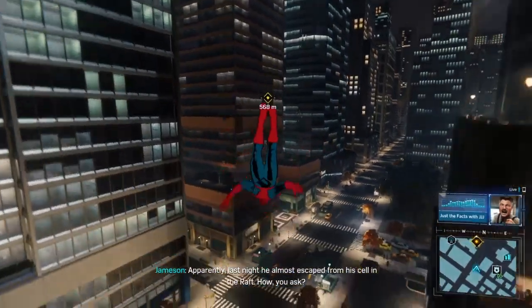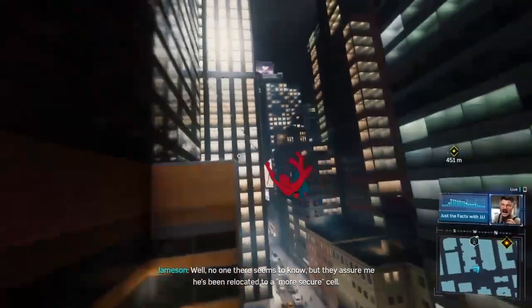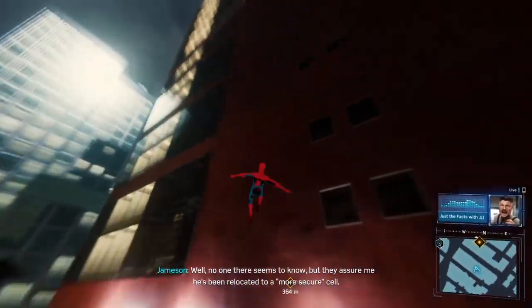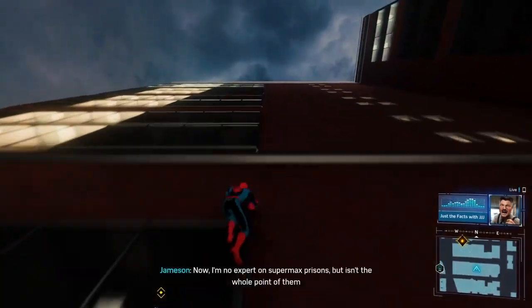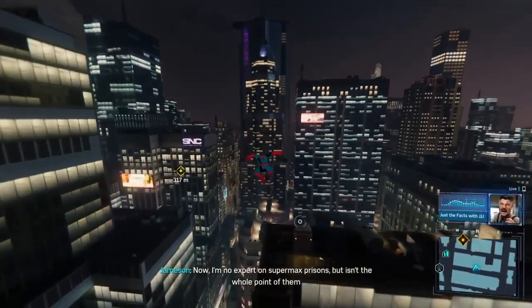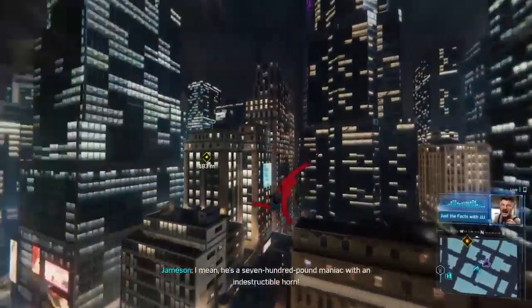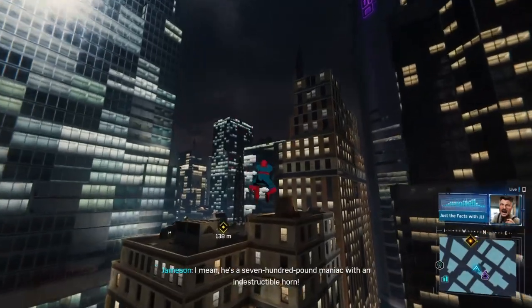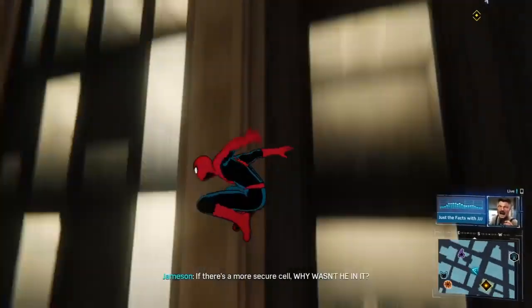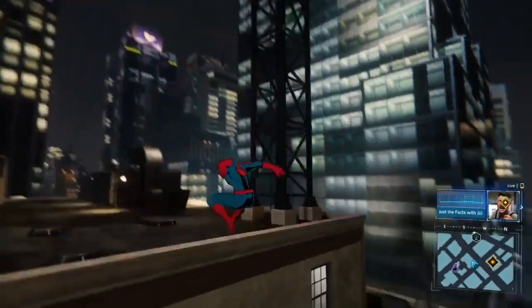Apparently, last night, he almost escaped from his cell in the raft. How, you ask? Well, no one there seems to know. But they assure me he's been relocated to a more secure cell. Now, I'm no expert on Supermax prisons, but isn't the whole point of them that there isn't anything else more secure? I mean, he's a 700-pound maniac with an indestructible horn. If there's a more secure cell, why wasn't he in it?